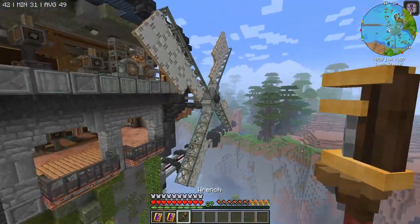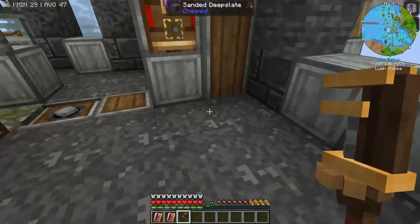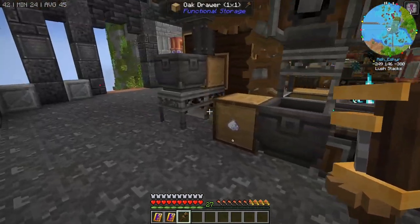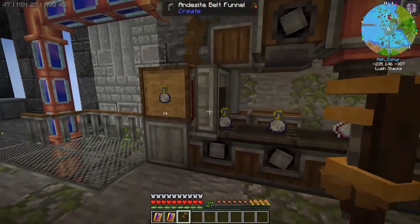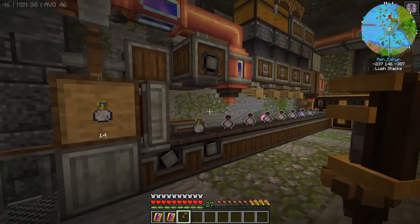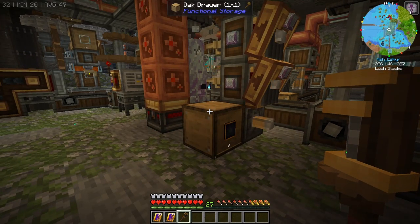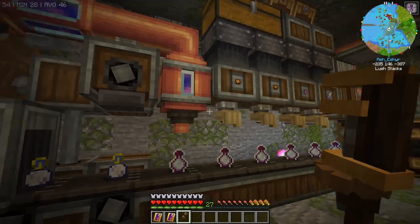Over here this is just a windmill sail and it's going in and it's powering it where we had these waterwheels earlier, and it has been working. However, for some reason these time inner bottles don't want to stack with this in the oak drawer, so I might have to switch that for a chest or something, or a filing cabinet if we have those.